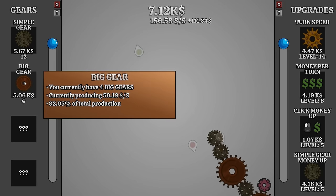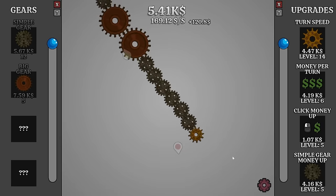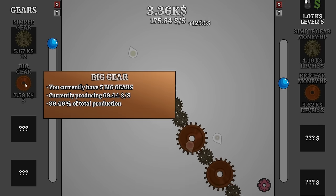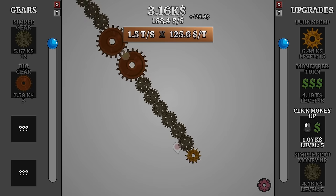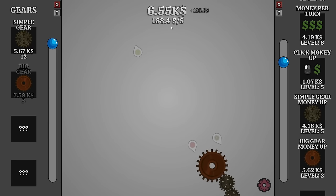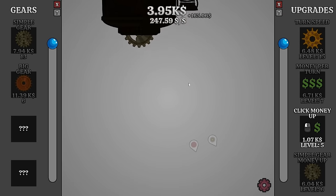$156 a second now. If we put a big gear lined up like this, we're approximately one screen size away from the device - you can see the edge of it right there, and the rest of the gears forming quite a line. We can also afford better money from the big gears, so we'll do that. Now they're giving us a nice amount of production and they're responsible for 40% of production. Increasing the turn speed gives us one and a half rotations every second.